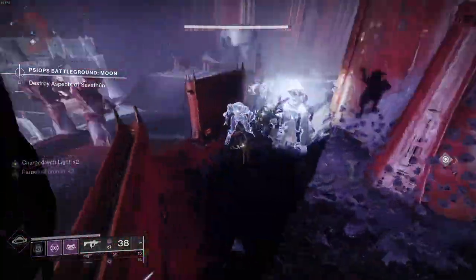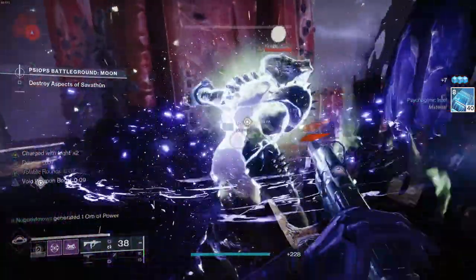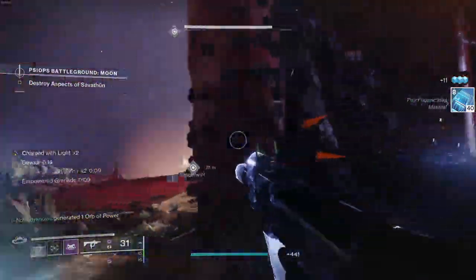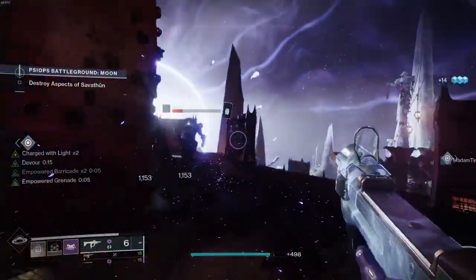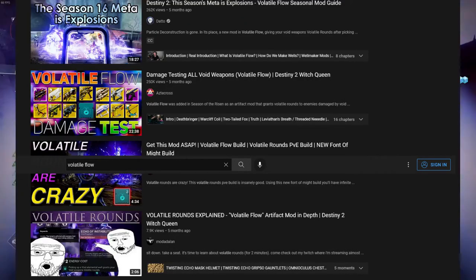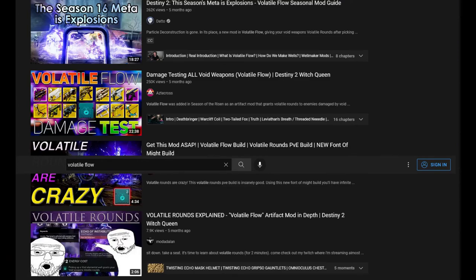Volatile is the best void keyword. It's satisfying, effective, and on Titan it will heal you. Bungie agrees. In Season of the Risen, we had Volatile Flow — a two-energy artifact mod that made all void weapons shoot volatile rounds for 15 seconds if you picked up a void elemental well.